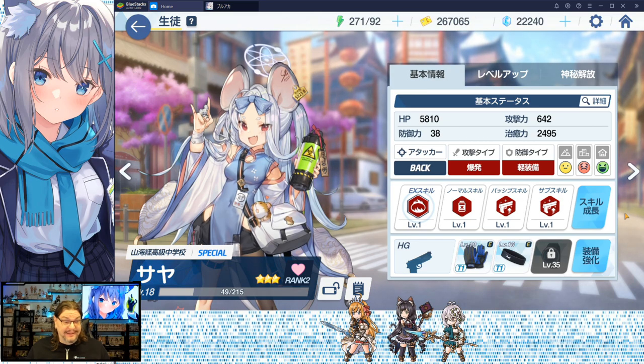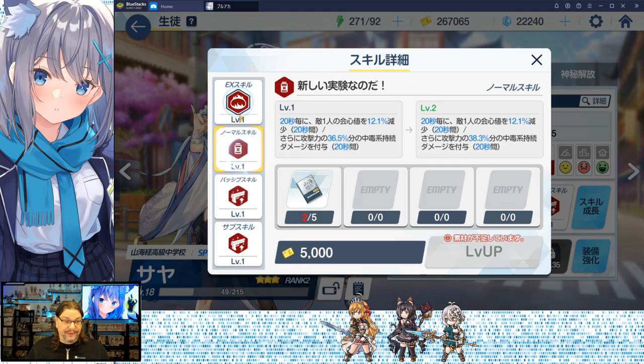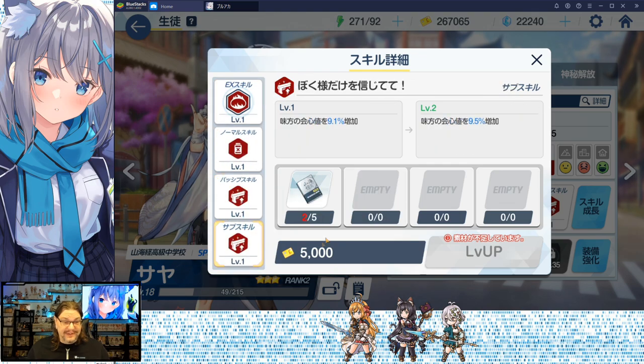On this side of the same screen are the skills — four little icons. If you click this, it brings up the level-up menu for skills. If you have the materials, you can go through here and level them up. It shows your cost and what you need — pretty straightforward.